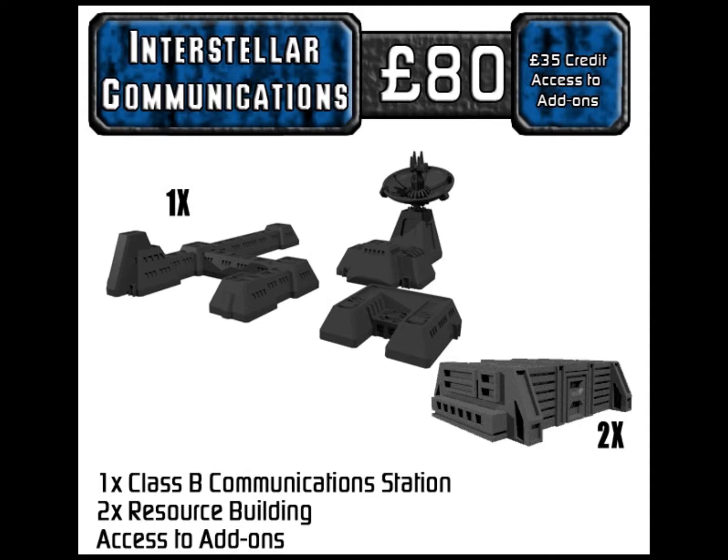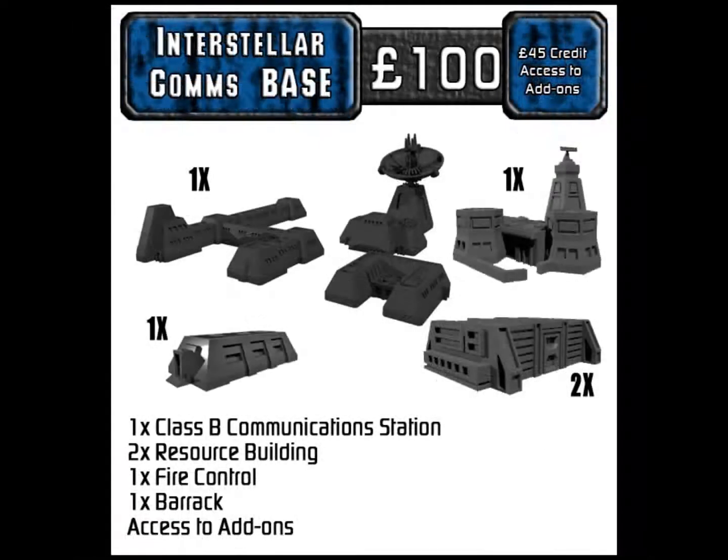The next level is the Interstellar Comms Base at 100 pounds — about $135. It comes with the Class B comm station, two resource buildings, a fire control building, a barracks, and 45 pounds in credit. That allows you to build up something a little more sizable and start covering a 4x4 table pretty well.